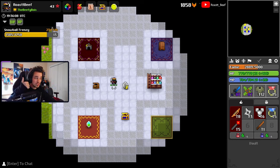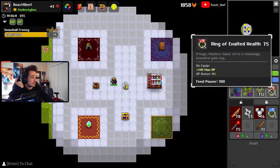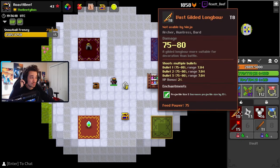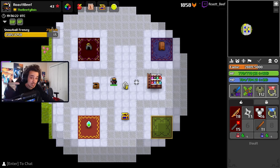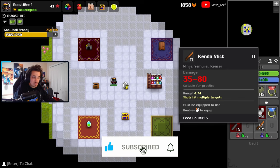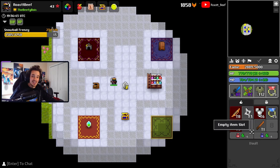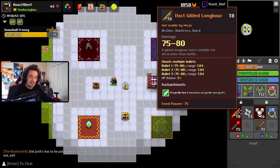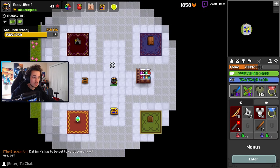To use enchants, you first have to loot an item with an enchant slot — you can see the empty slot here on this star. All tiered items and some UTs can drop with an enchant slot. For balancing reasons, items can only have one enchantment at a time. All items can drop with enchants, but lower tier items can't be upgraded as high as higher tiers — I'll talk more about that later.